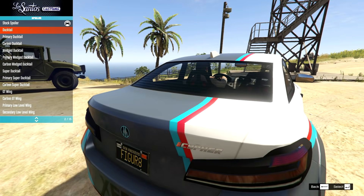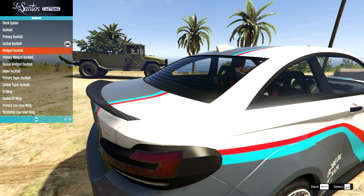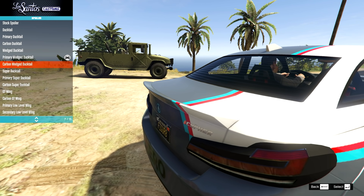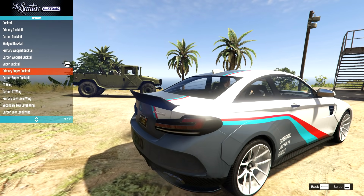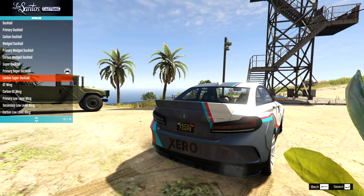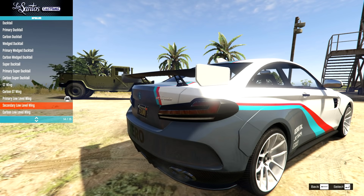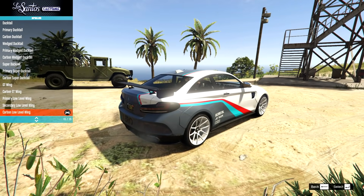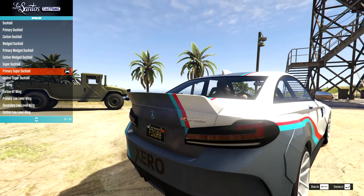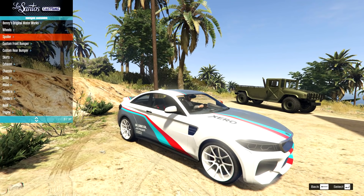Onto the main parts then: spoilers. We have a bunch — DuckTail spoilers in different colour versions, wedged DuckTails, primary, carbon, and some Super DuckTails which really do look nice. We also have bolt-on wing style ones. If I wanted to make this more race car-y I'd go for those, but I really want to go for the Primary Super DuckTail — I like how the livery blends in with it.